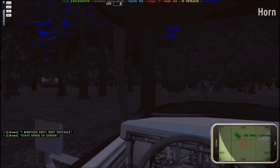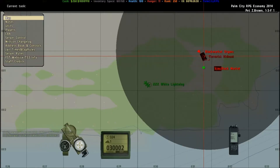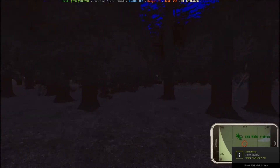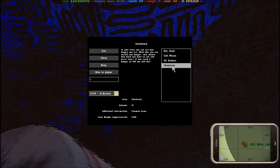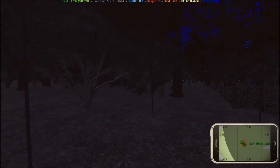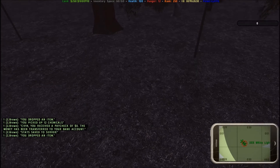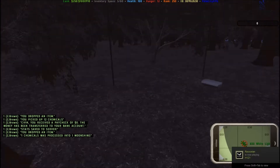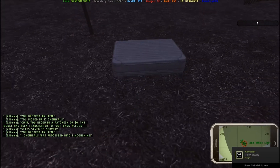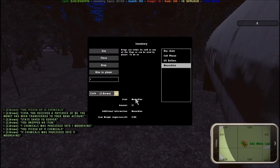Alright, we're here — it's a little bumpy getting through, but that's the point; not every vehicle is supposed to get through the forest. We're right next to the black market area on the map. We bought 12 chemicals, which gives you an inventory of 60. You want to process the chemicals into moonshine — one chemical processes into one moonshine. So we'll process all 11, giving us a total of 12 moonshine.